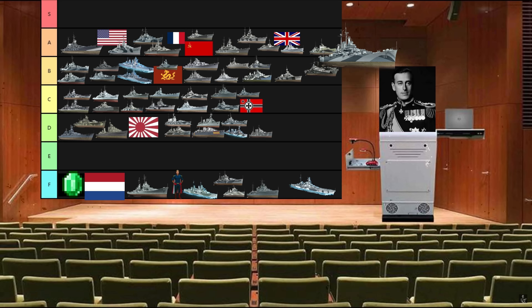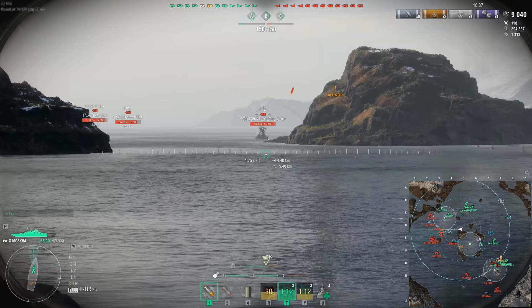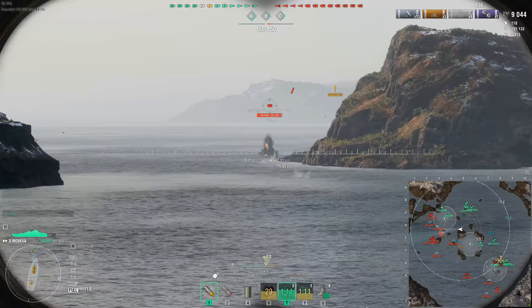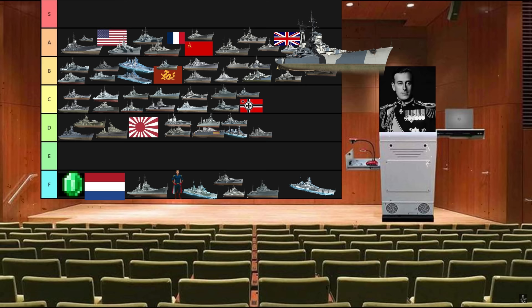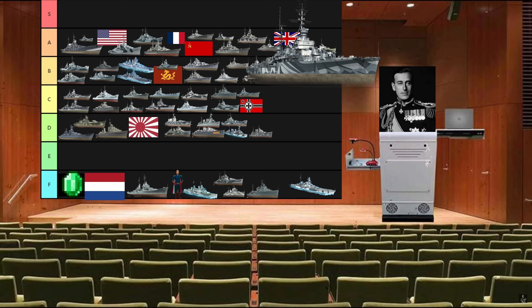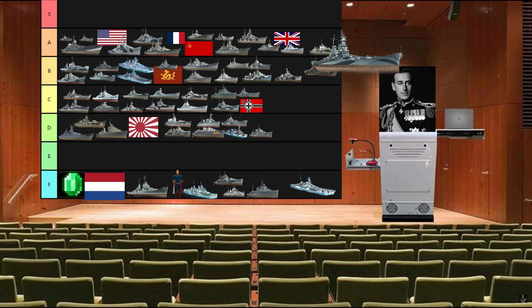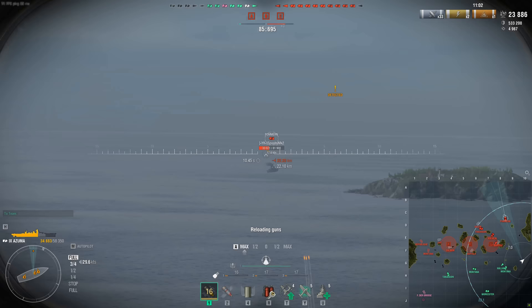Moskva is the OG tier 10 Russian heavy cruiser — still one of the best. Gets all the Soviet goodies: radar, Soviet AP, comfortable ballistics, good armor, and a nice reload time with a proper amount of HP. A tier. Smolensk still lives rent free in the heads of most battleship players even though she's been nerfed and removed from the game. A tier. Puerto Rico is a small Montana that's responsible for giving us our new, very excellent dockyard events. A tier. Azuma prints credits just as well as she gets citadeled. A tier.